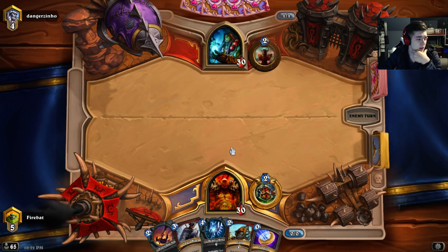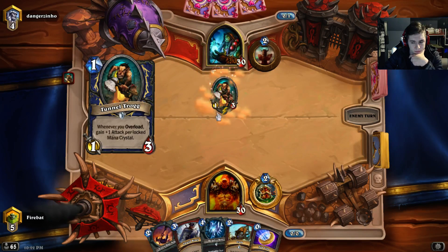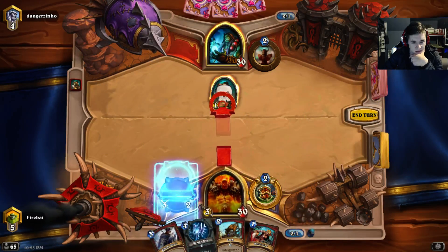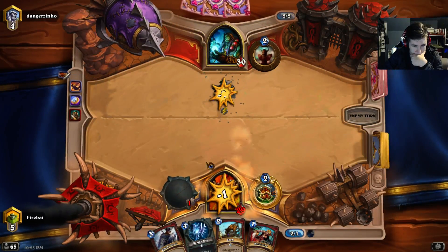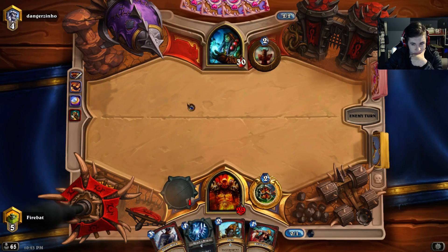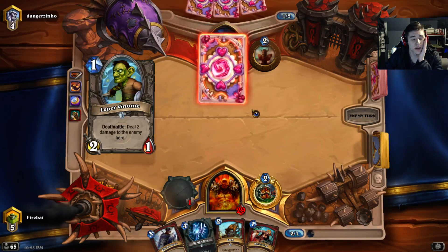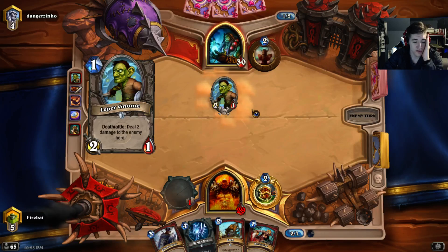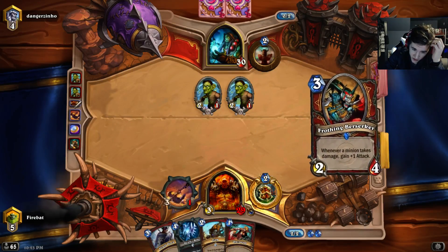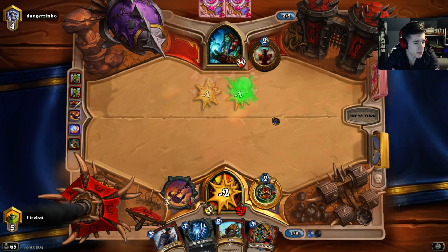The Warsong Commander used to make it so you could charge your Ghoul in for a Whirlwind, but without that being the case, Ghoul's value isn't very good. There are two copies of Charge in the deck. Face Shaman should be easy just because of our removal kit. That seems like a pretty good Whirlwind. We have all the removal of Patron and more because we have Bash — it's like Patron with Bash and more mid-range creatures.